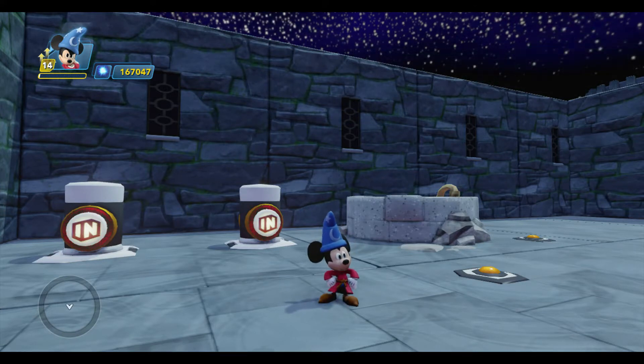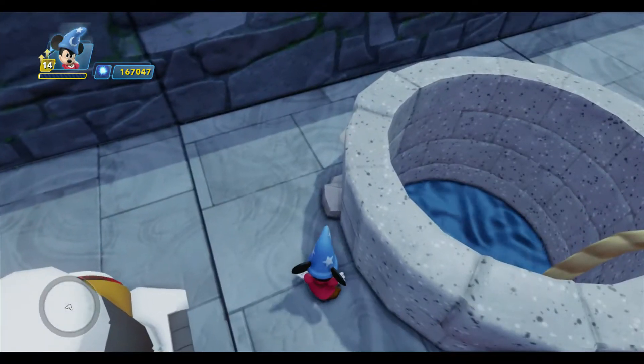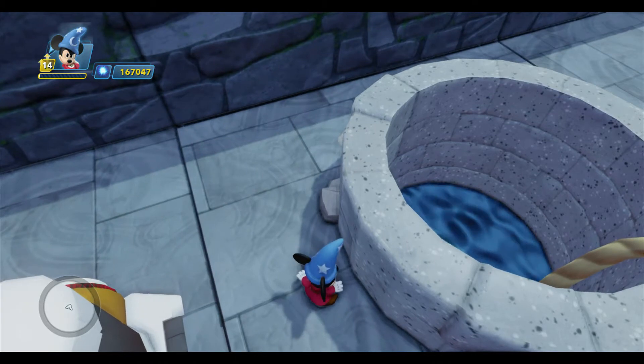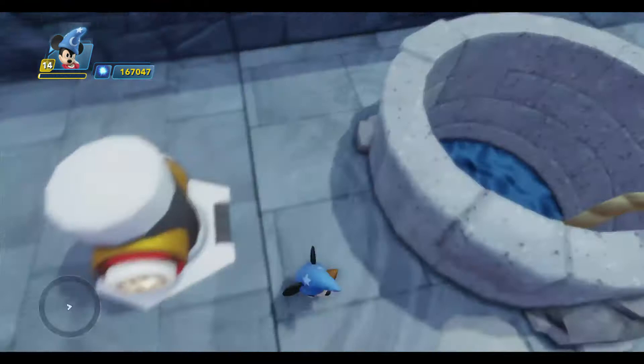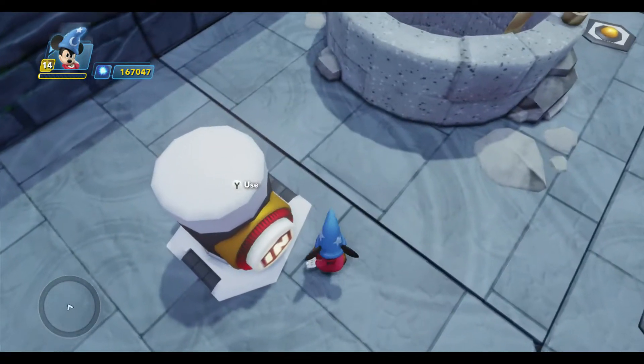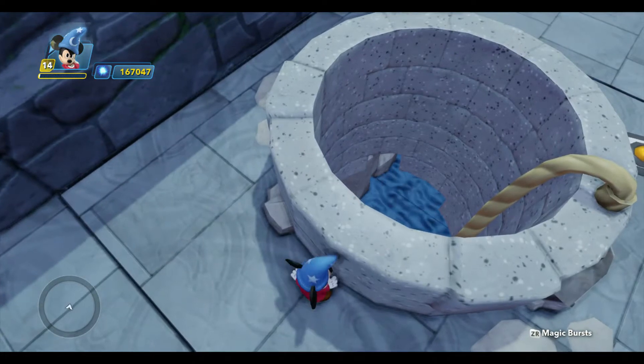Last time we began looking at the Path Creator tool, and we used it to set up a simple two-point path here inside the well. We connected a block to that path and styled the block to look like water, and we made the block move along the path by pressing a button here. And you can see it makes it look like the water is draining.